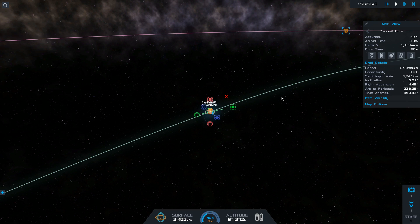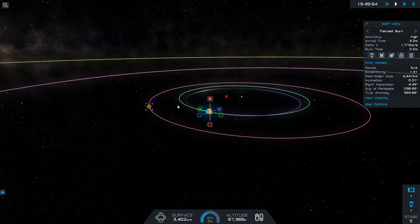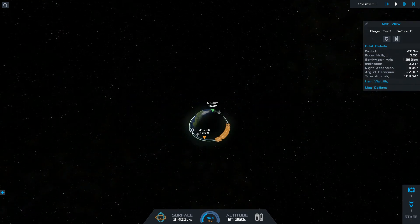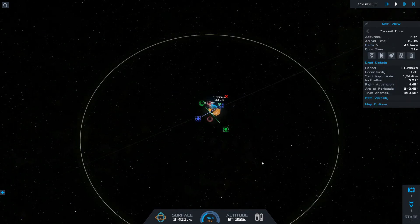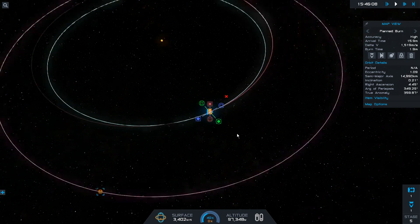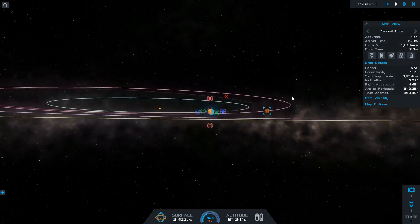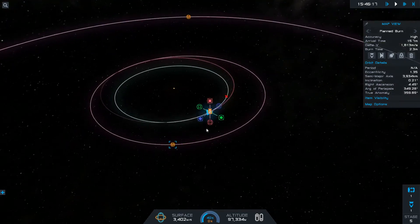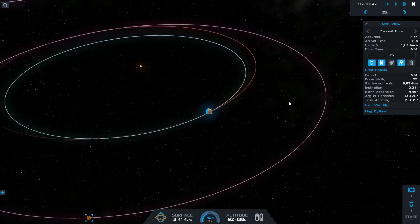What we're going to do is go prograde — oops, wrong side of the planet. Okay, so we're going to burn here, and then once we're out of the influence of Earth we're just going to time warp until we come across an encounter or close to an encounter, then we'll sort that out. We're going to lock that in, time warp and auto burn.